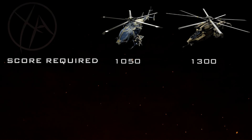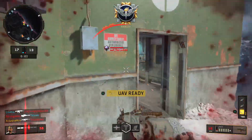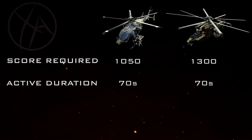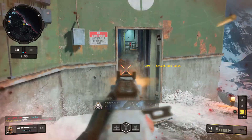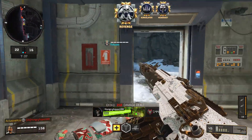As for their active duration — the amount of time they are actually on the map and lethal — it's equal for both at 70 seconds. However, there is a difference in the time it takes for these streaks to actually get onto the map and become lethal. This value can vary a little bit from map to map, but both were tested on Nuketown. The Sniper's Nest takes 10 seconds to enter the map and become active, whereas the Attack Chopper comes in a bit faster at 7 seconds — not a major difference, but you definitely notice it.